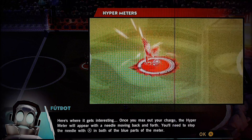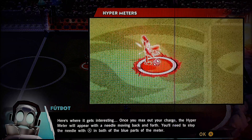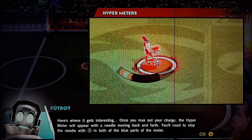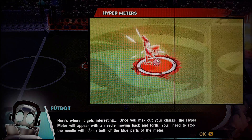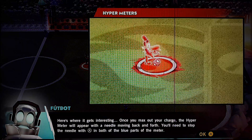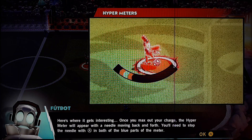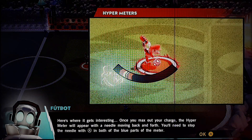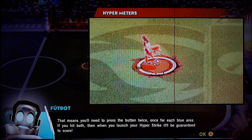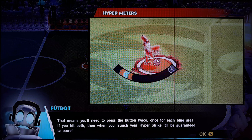Here's where it gets very interesting. Once you max out your charge, the Hyperometer will appear with a needle moving back and forth. You'll need to stop the needle with the A button in both of the blue parts. That means you'll need to press the button twice — once for each of the blue arrows.